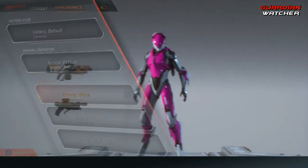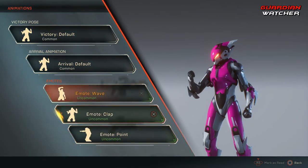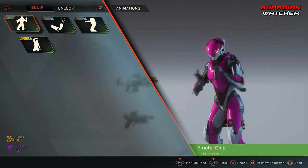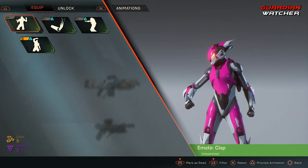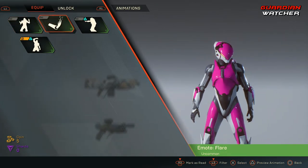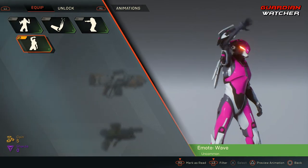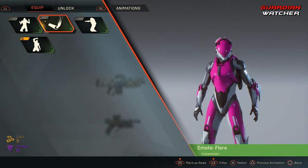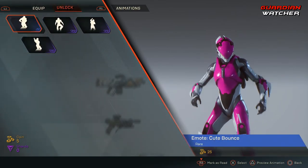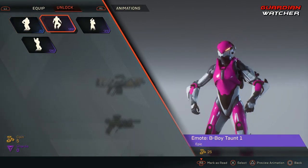Animations — these are your emotes! This will change all of those wonderful emotes we have, and we can preview them. This is the Clap emote. This is the Flare. This is the Point. And last but not least, the Wave. I don't like the Flare because it doesn't last long — literally about three seconds. We will also be able to unlock new emotes and equip them ourselves, but unfortunately we cannot do that in the beta.